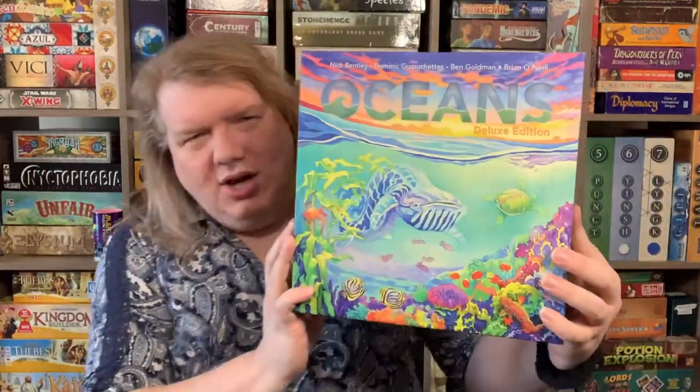The ocean — filled with incredible coral reefs, imponderable whales, and terrifying apex predators. Did you know the blue whale has a heart the size of a Volkswagen? Look at this thing!